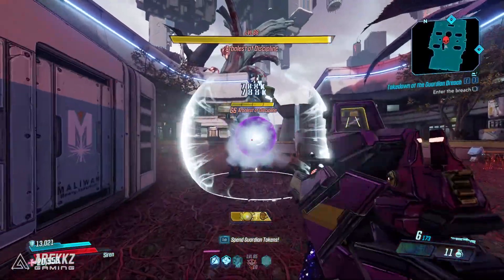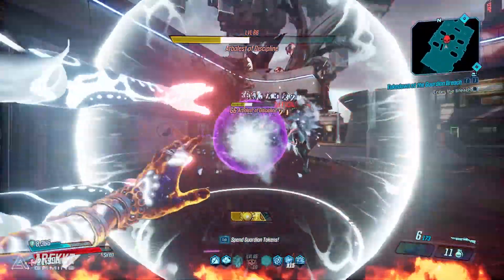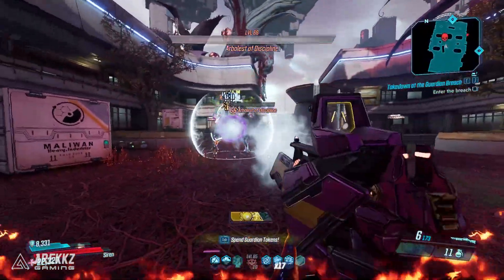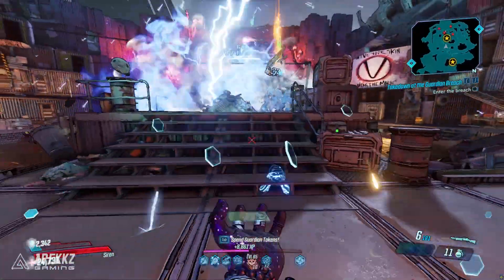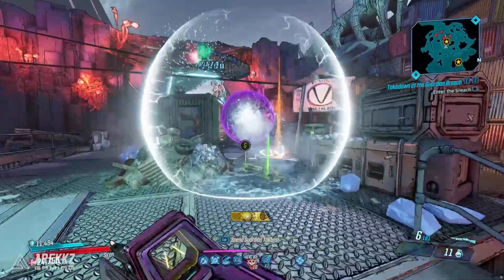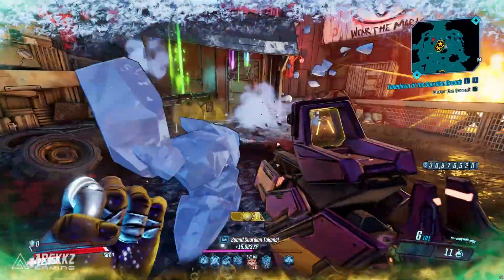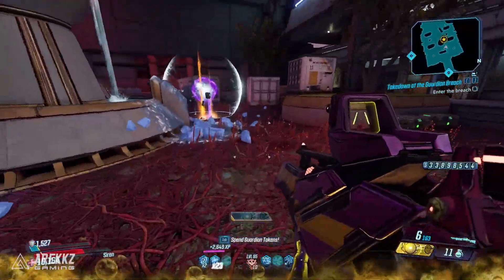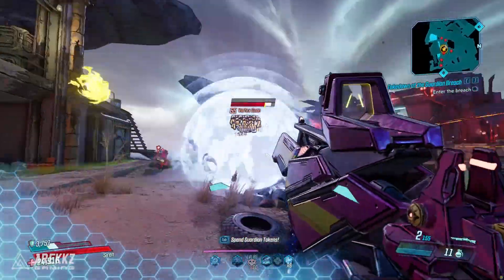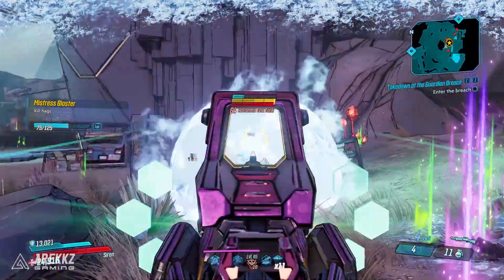Hey, what's going on guys, Arex here, welcome back to another video for Borderlands 3. Today is an incredibly exciting day because I have the awesome opportunity to show you some of the new skill trees coming in the next update. The four vault hunters are each getting a brand new skill tree in the upcoming updates, and today we'll be focusing on Amara and Flak. Later on this week we will also be speaking about Moze and Zane.